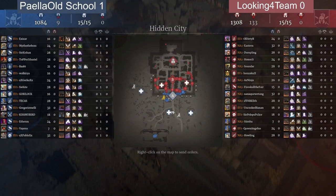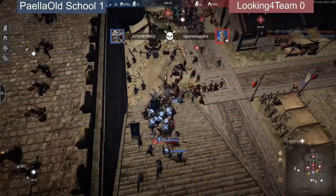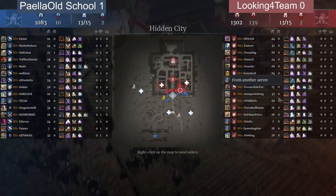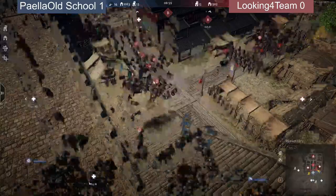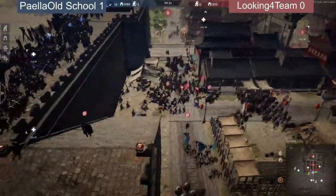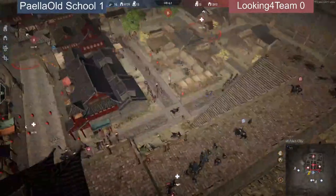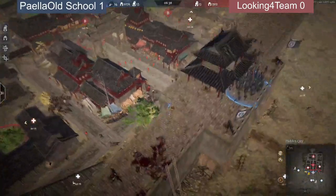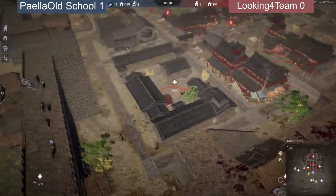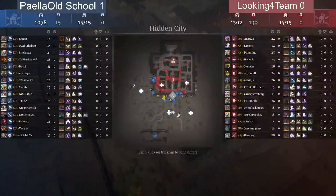Looking For Team has nothing set up over there except a few mud towers. There's a big fight going on — nice for Looking For Team, they're picking up heroes. That's two heroes down on both sides. Now the question is what units did those players have — one dial less, one imperial spear, one or two fortebrachios for Pale Old School. They're rotating again; you can see them rotating to the left side, going completely left. Palya is splitting up a little this time — some staying at A, most going left.